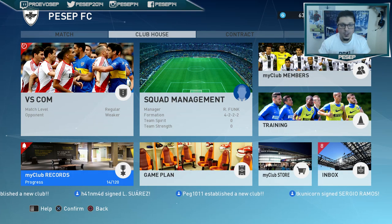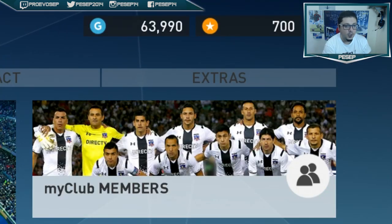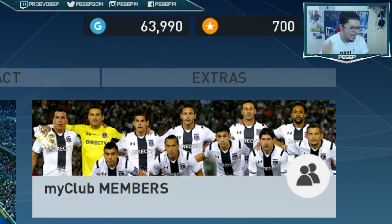How are you guys doing? It's Seb here. In this episode of MyClub Tips, I'm going to walk you through the best way to get some GP for your MyClub. Now there are many other methods — like last year we done farming GP when you play the Novice Cup — but before that, even before you start MyClub, I'm going to show you how to make around 40,000 to 50,000 GP before even starting MyClub. If you enjoy this type of content, make sure to hit the like button, share and subscribe. Let's get started into the tutorial.